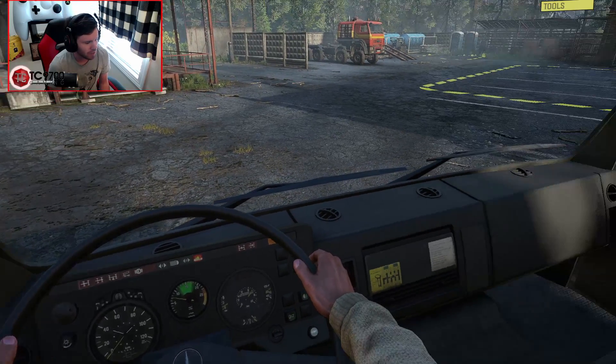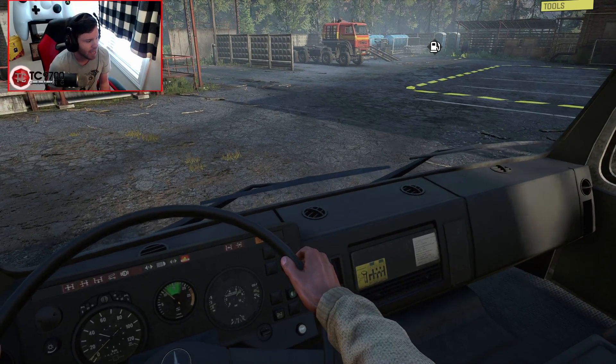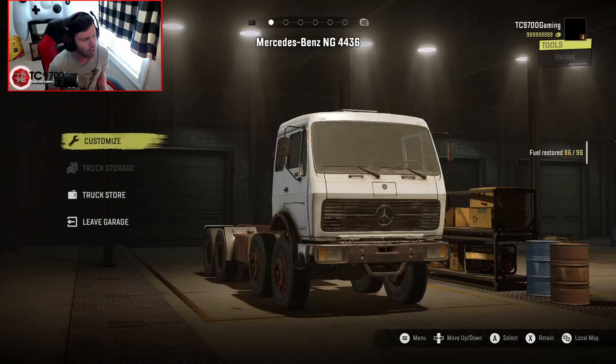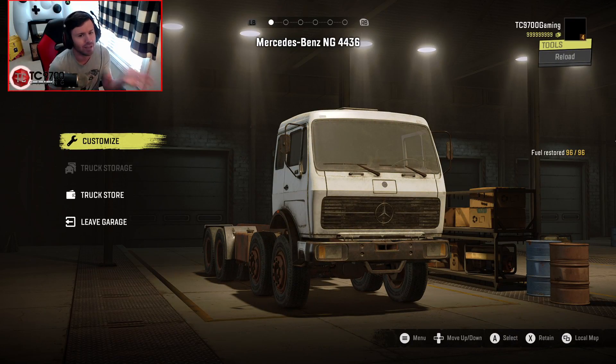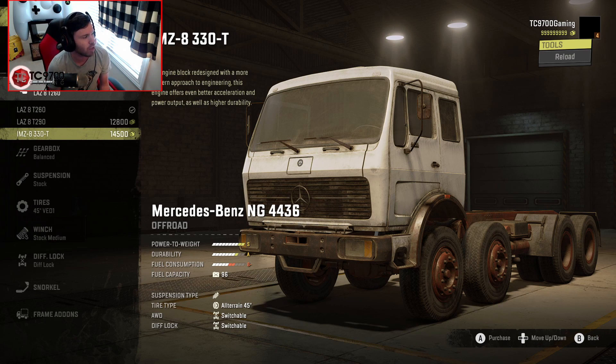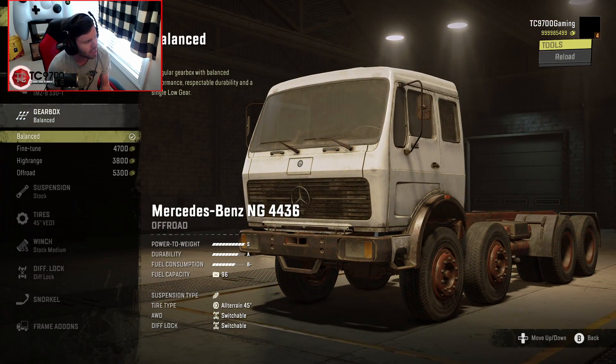These trucks in the real world had at least a couple of different engine options — look at all the working gauges, that's sick. As far as real-world options go, I know the one I looked up had a V10 engine. Those of you that know these trucks better can let me know the other engine options in the comments. In-game we've got the LAZ8T260, the T290, and the 330T. We'll do the 330T — that gets us up to an S power-to-weight rating, which for a freaking 8x8 like this is pretty dang respectable.